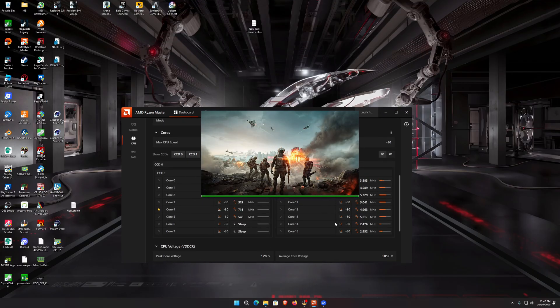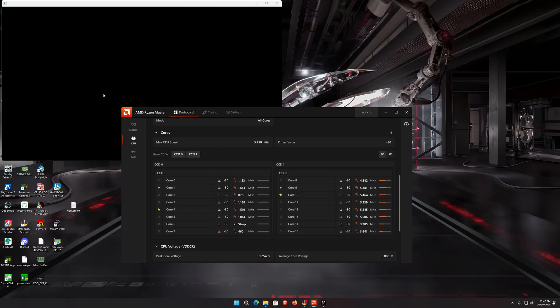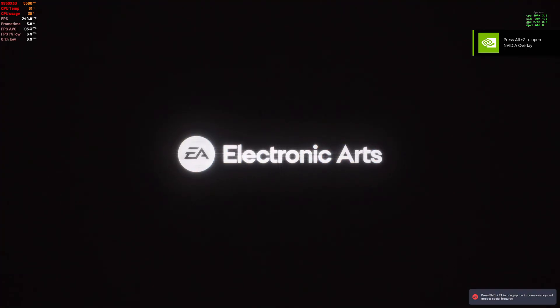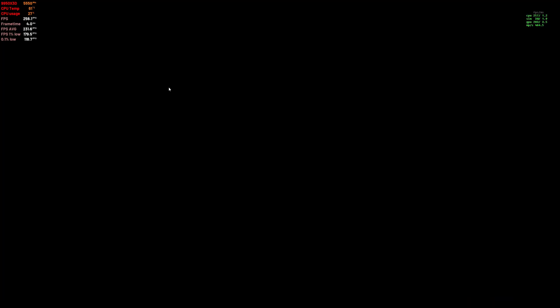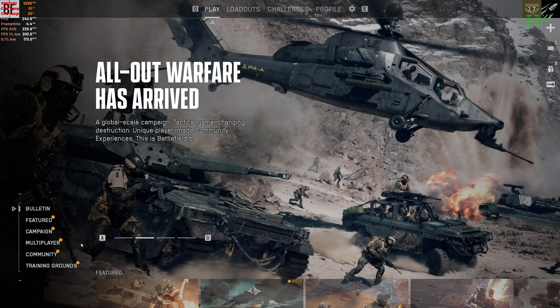That's literally it. Let's minimize and hit Play. We know it's parking correctly because we're using CCD1 when there's no game open — the chipset is doing what it should. This game just doesn't know how to utilize the CPU correctly. Let's wait for this to load. Look at the difference already — we're sitting at 28% usage. Let's hop into a game.